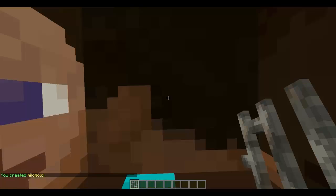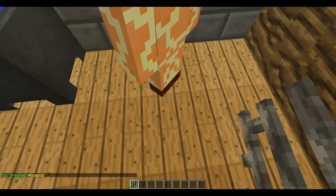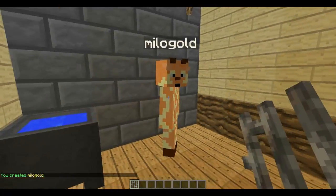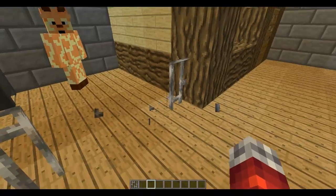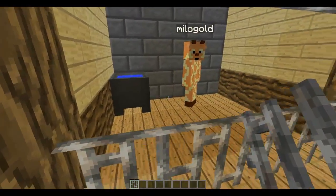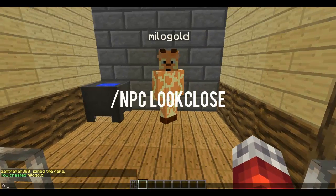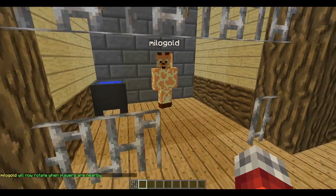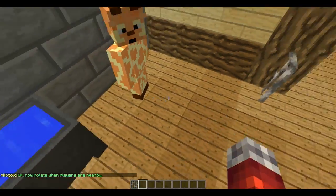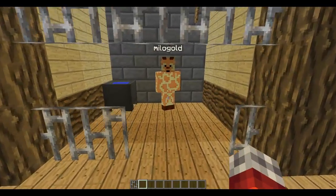So the owner is Milogold. As you can see it spawned where I was stood. Next, what I want him to do is when players are nearby, look around towards them. So all we're going to do is /npc lookclose — he'll now look around as you move around and always look towards the nearest person.